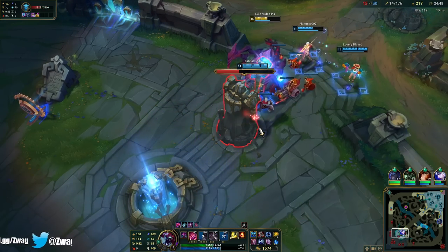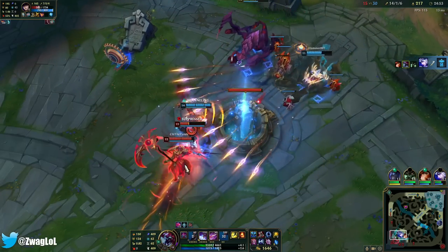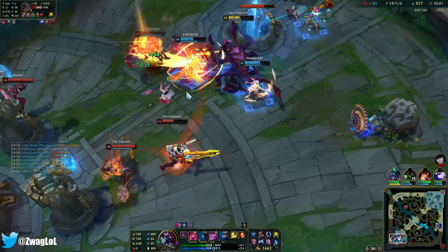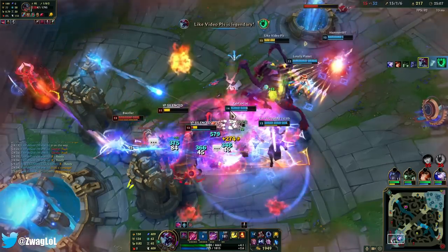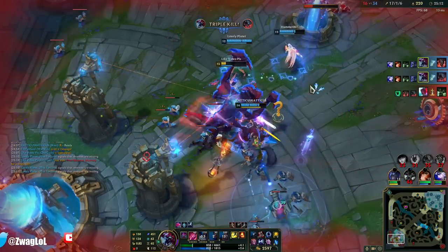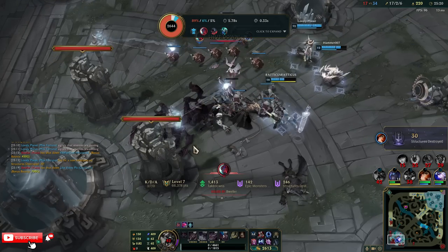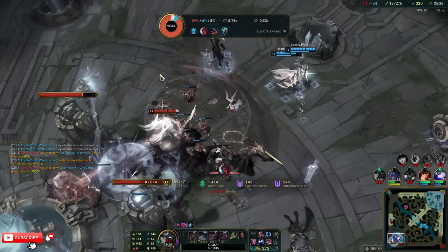Now they're never getting away from me because I'm fast and they're gonna be slow. Cleanse ain't gonna block that. I don't know if we should keep going, but I'll sign up. What slowed me so much? I think I was in a Thresh hook under turret. I have Death Cap now, so we made it to the 1,000 true damage ult.